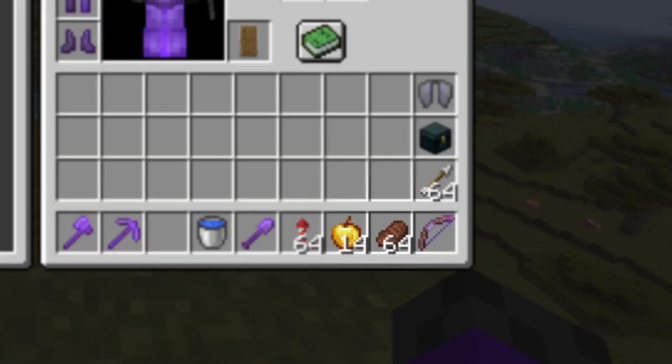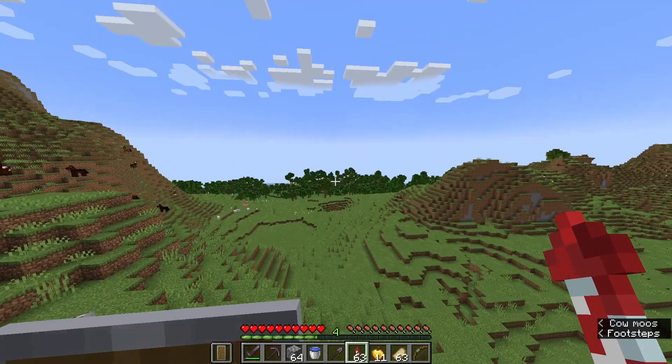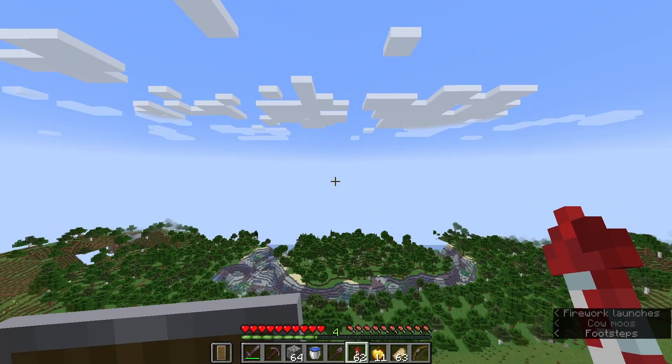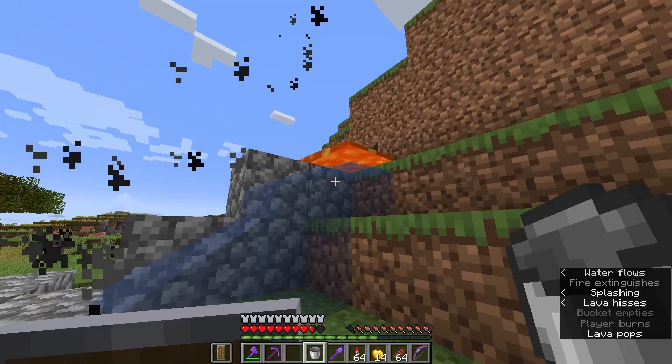Then you should of course have some food. And if you play hardcore, I would recommend having a couple of golden apples or even notch apples. If you have an elytra, rockets are a no-brainer. I would also recommend carrying a water bucket — it can be a lifesaver, especially in the early game.